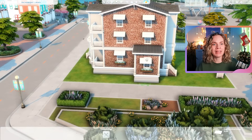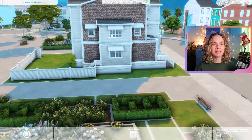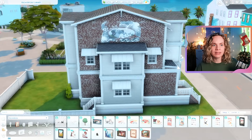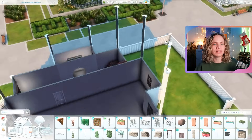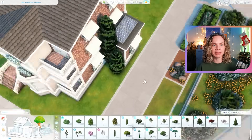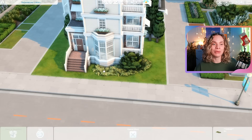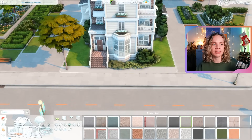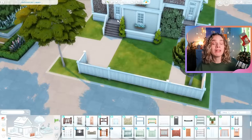I also ended up putting a basement in this build — I did that later, off camera. With the new expansion pack, there appear to be some plumbing appliances and electricity boxes you can place in builds, and I thought it would be fitting for an older building to have a basement. Since we don't have those appliances yet, I turned it into a small gym.